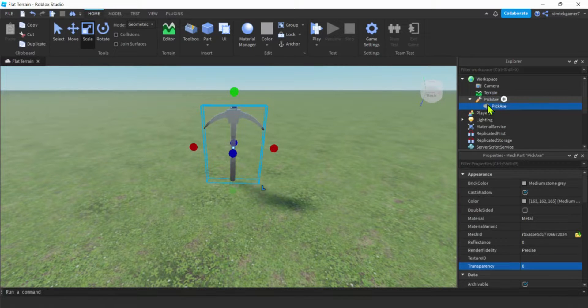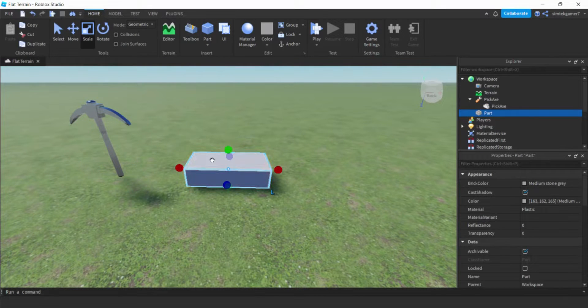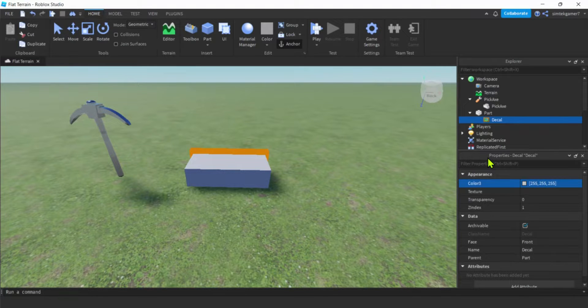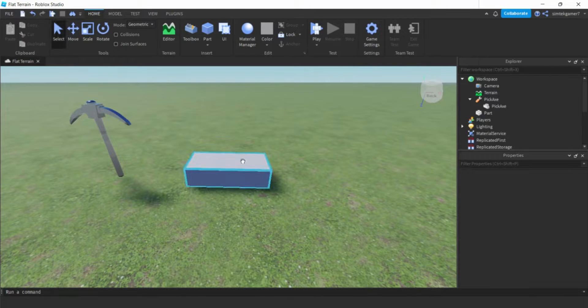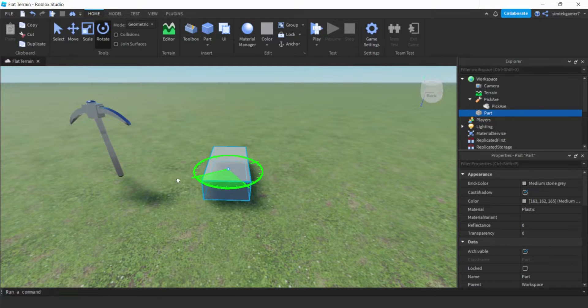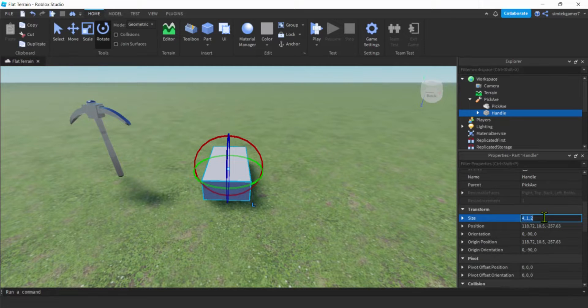Now I need a handle, so let's go to Part, add a Block. I need to know the front, so I'll go to my part, hit the plus, add a Decal - the decal is facing away from me so the front is facing out. I can remove that decal because now I know which way front is. I'll click on my block and rotate it so the front is now facing that way. Let's call this 'handle' and drag handle into the pickaxe. I'll change the handle size to 0.5 by 1 by 0.5.